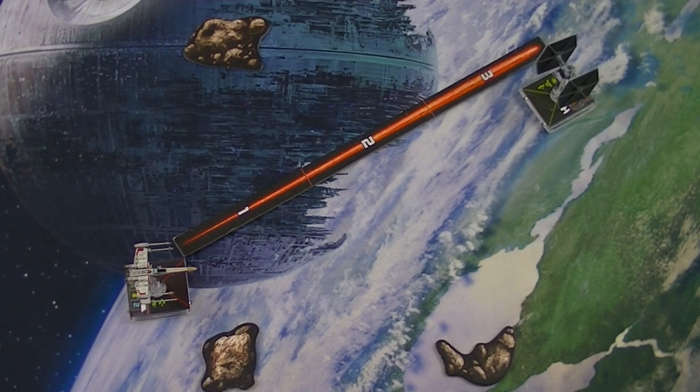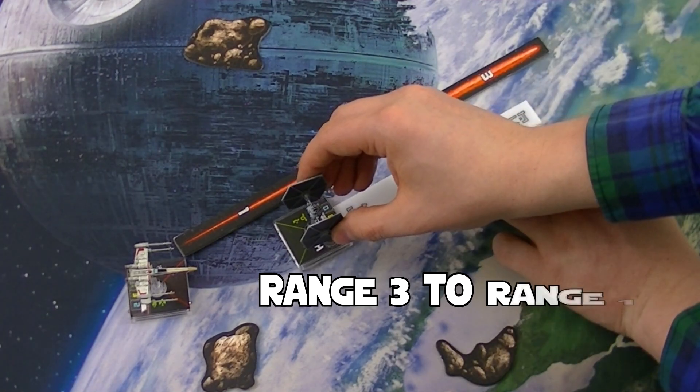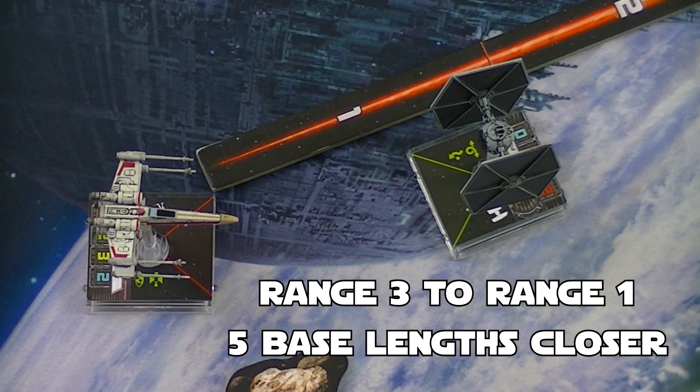What does this mean? If you want to go from range 3 to range 1, or travel two range lengths, then you have to get five base lengths closer to the opponent. This includes the opponent's movement and your movement combined.